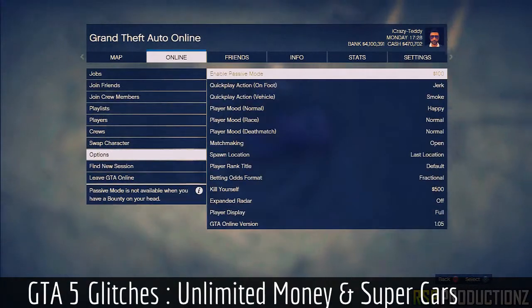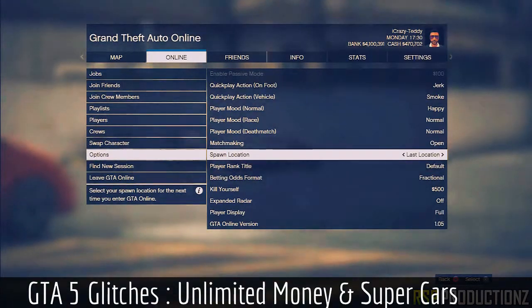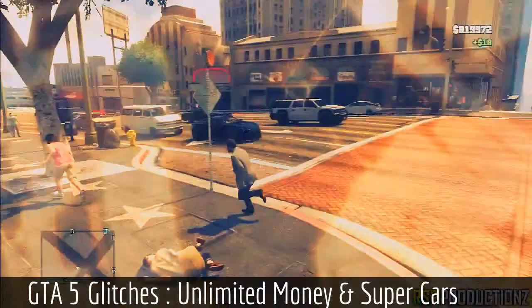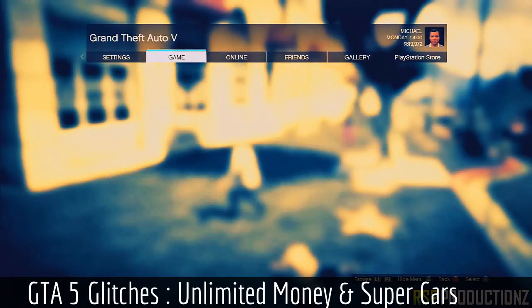I've been literally spammed with this same question again and again. If you guys don't have enough money to buy a luxury car like a supercar, check out my previous videos. All you have to do at the start — as I just showed you — park outside Los Santos Customs and change your spawn location to last location. Once you do that, just leave GTA Online.